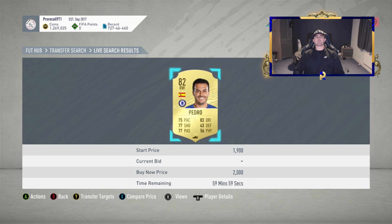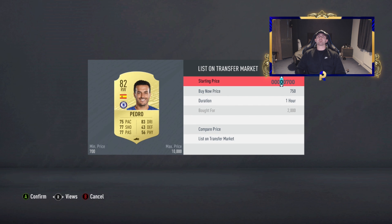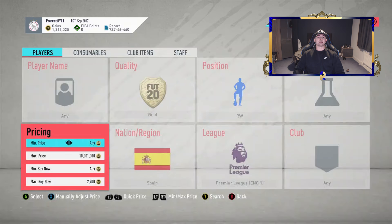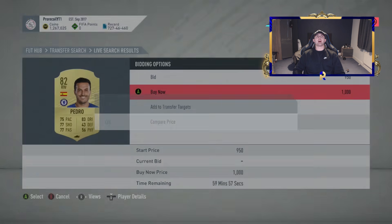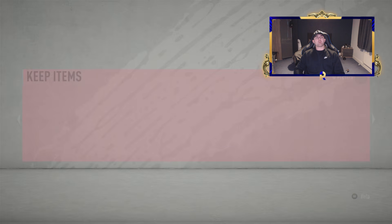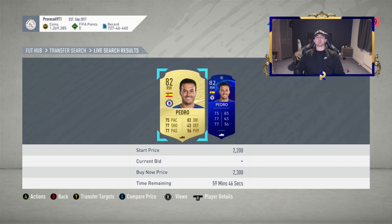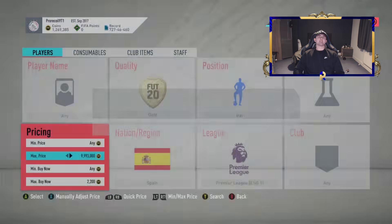These cards are going for about 2.4 at the minute. We've managed to grab a 2k straight off the bat — not too bad. We're going to go for three cards in each method because all these methods are so easy. I want to make sure you guys know how unreal these methods are; this will make you a ton of coins, so make sure to stick at it. He's actually going for about 2.2 at minimum, so 2.2 is the minimum you want to pick him up for. We could stretch him to 2.5 — I'll give it a go with one just to see if he sells, and then I'll know for future.